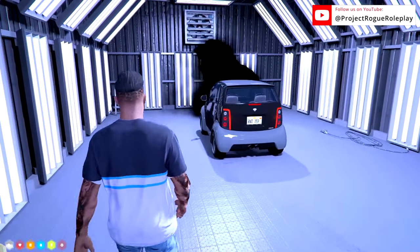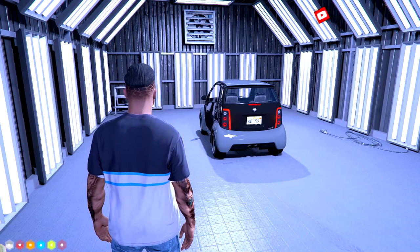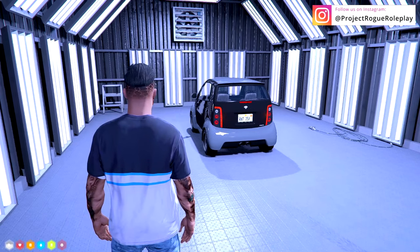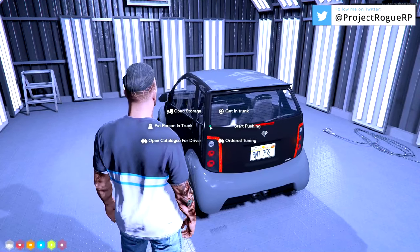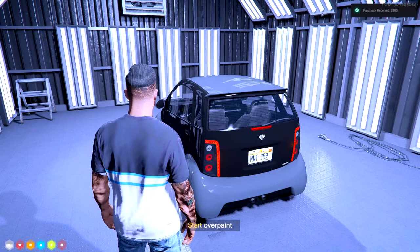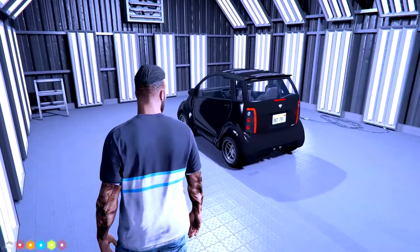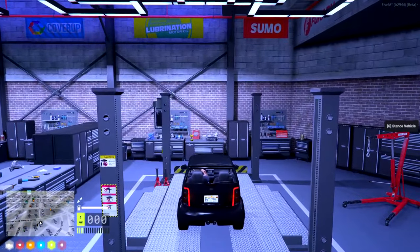All effects, emotes, prompts, and particles are synced with the server, meaning all clients in the area see them. This is a brief glimpse of what you will expect with the system. All parts work just like the paint — they are all physical items that you have to walk around the shop in order to execute.